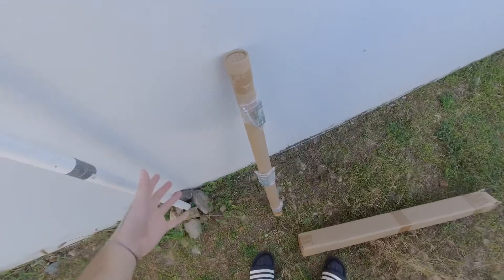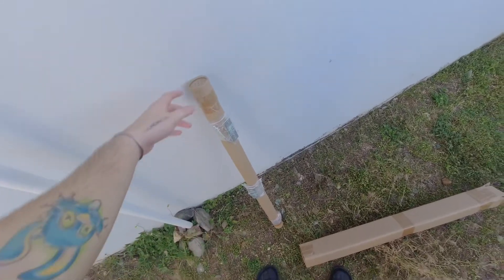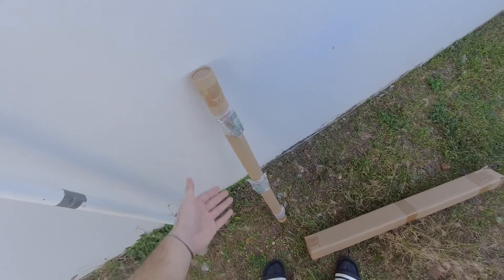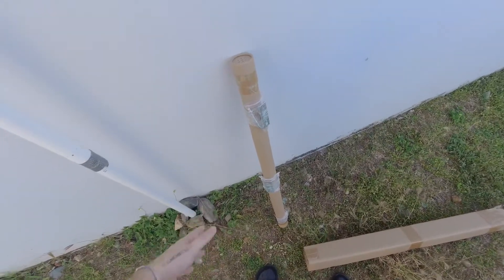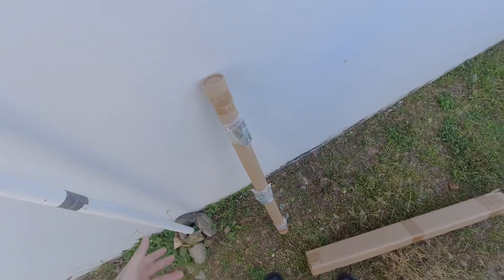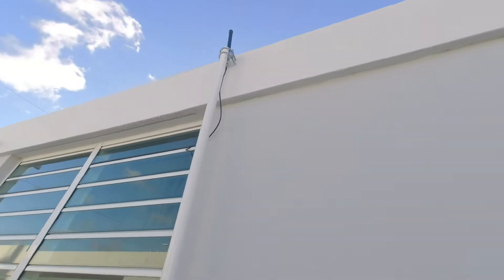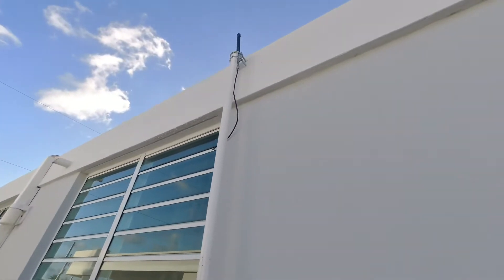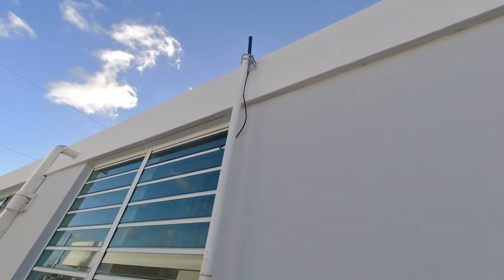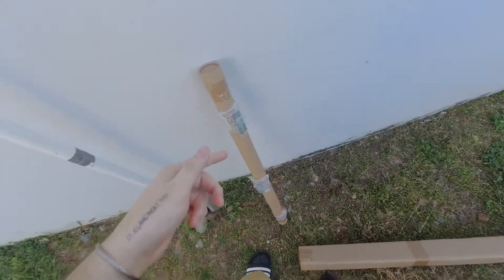I want to do the unboxing so you guys can see it. It's not going to be a big unboxing — it's just a regular white antenna inside. But I want to show you guys how it looks. Where it says 8dBi, if you guys know about antennas, you know that it is not actually an 8dBi antenna. Look how small that looks — that's more like a 5dBi antenna.